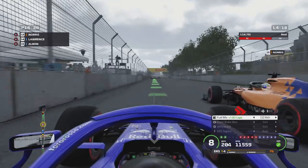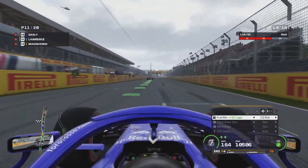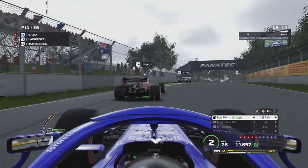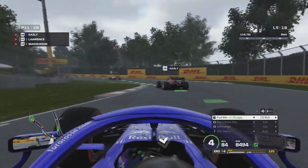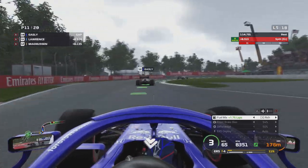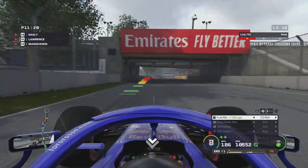Now we're on the back of Lando Norris. We have DRS on him and we're just too quick down that straight. Magnussen and Bottas are fighting into the chicane, so I get past both of them — skipping the corner, but I had to take avoiding action to avoid crashing into the back of both of them. We go into the back of Gasly slightly, pushing him through that corner, but we get a poor exit and Gasly gets away. We close back up to Gasly quickly — he hasn't done very well for Red Bull, pretty much like he didn't in real life.